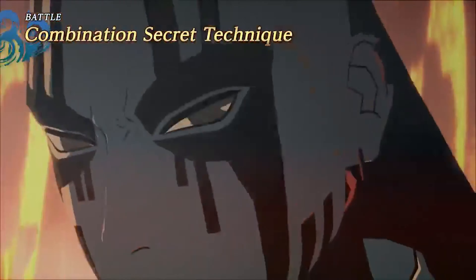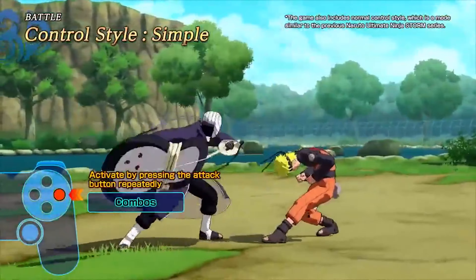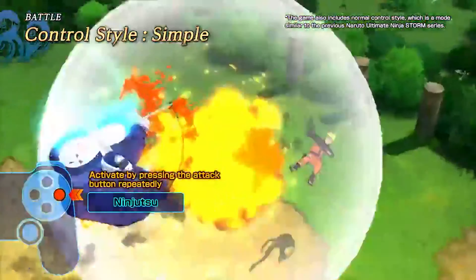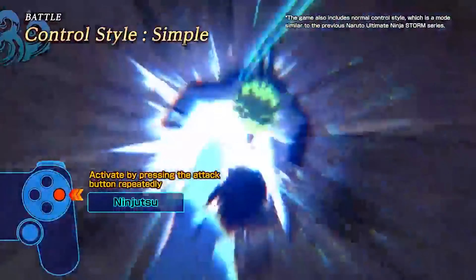Simple Control is a new Control Mode option that unleashes a series of attacks more easily. Complex action sequences are activated by pressing the Attack button.